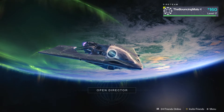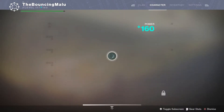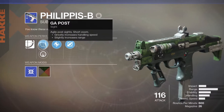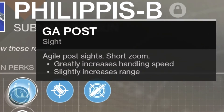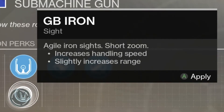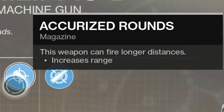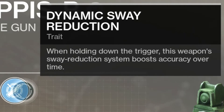The weapon we're going to be trying out is not an exotic, not a legendary, but actually a rare weapon — a kinetic submachine gun. This one has GA post, which greatly increases handling speed and slightly increases range. It also has GB iron, which increases handling speed and slightly increases range. Then it has acorized rounds, which increases range a little more, and dynamic sway reduction. When holding down the trigger, this weapon's sway reduction system boosts accuracy over time, which is pretty much persistence from D1.